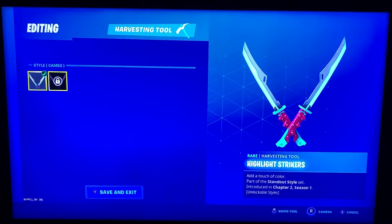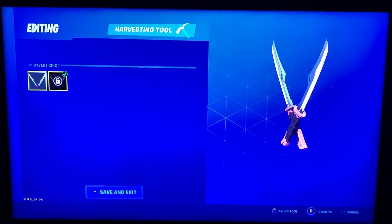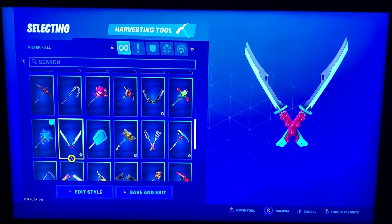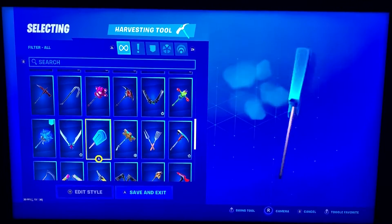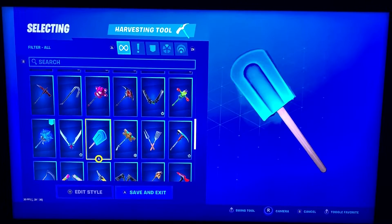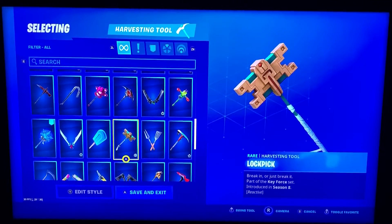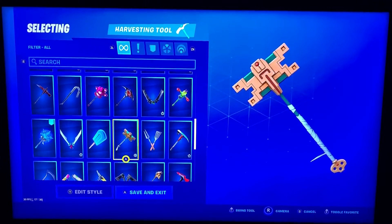Highlight Strikers — this is Chicken Cameo. This is the pink chick one, we haven't unlocked it yet. And this is the Cameo one. Ice Pop — just a frozen popsicle here. I'm sure y'all know what skin that is from. Little Whip. Lock Pick — no styles on this one.